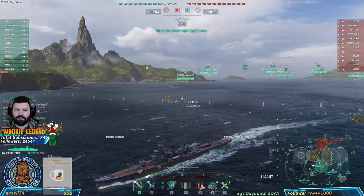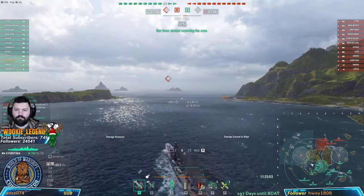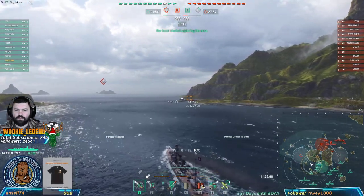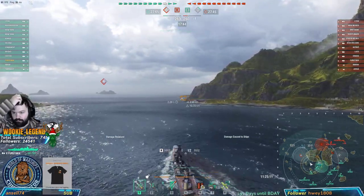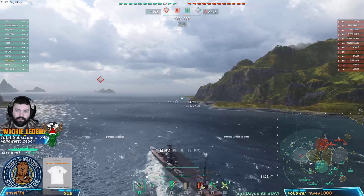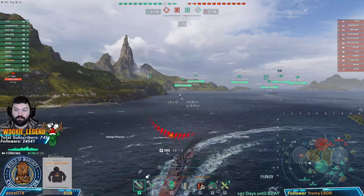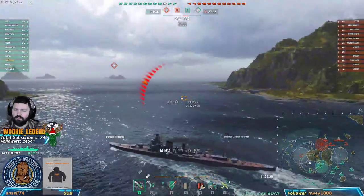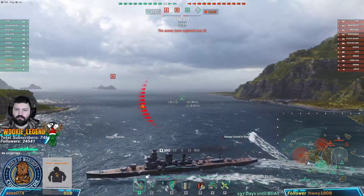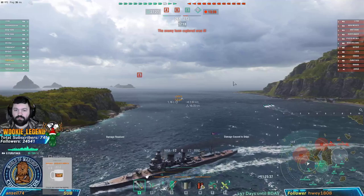Some people just don't want to help - I don't understand it. The Exeter is going with him too. Their DD is here so I'm not spotted but I will be spotted any second. We have a couple teammates that don't really want to play as a team - they want to just do their own thing. We're going to dump torps there thinking that the DD is going to come spot. Let's go wide and hopefully get some shots out.